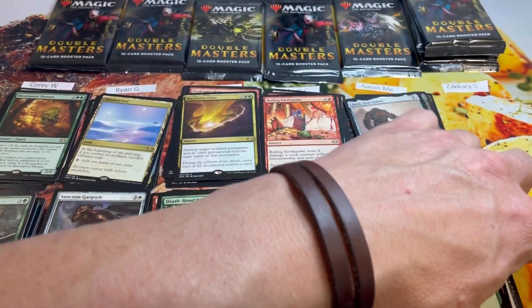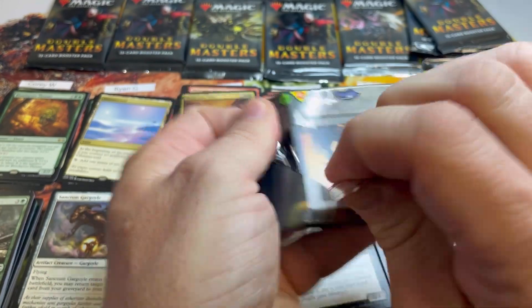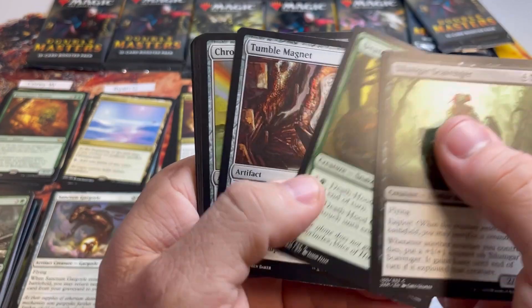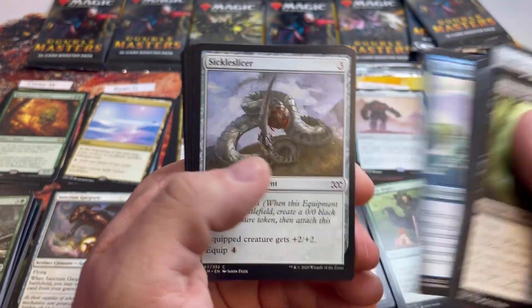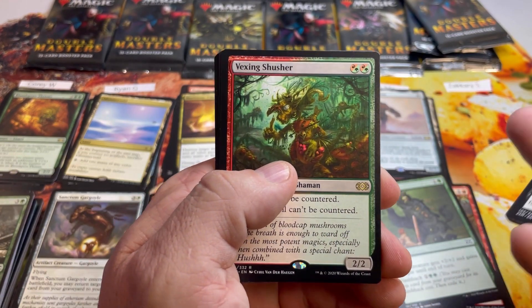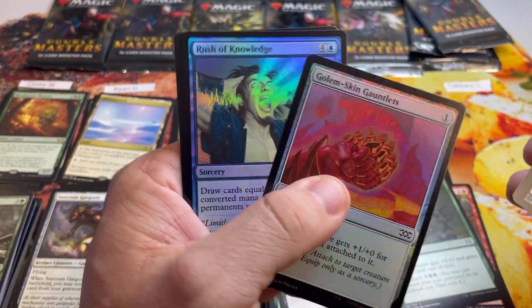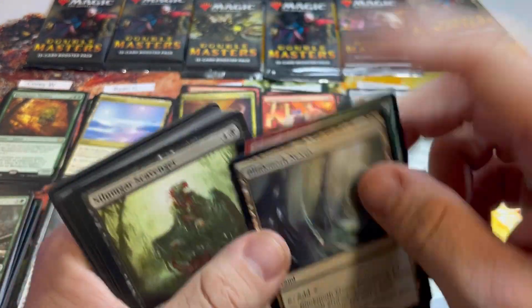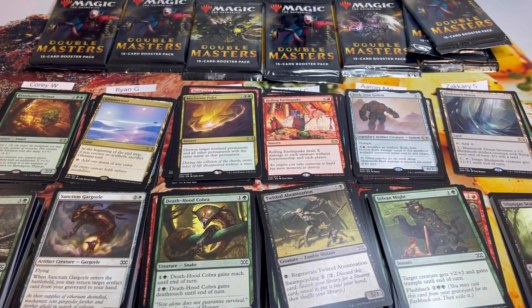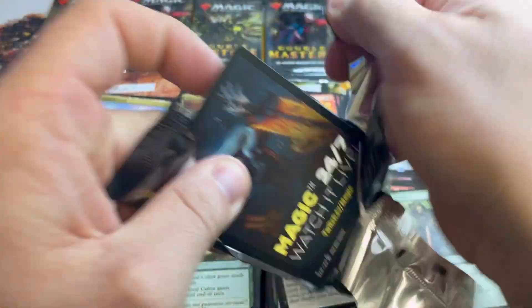Zachary, let's go. I still feel like we're only about halfway there on the mythics, so hopefully the last bit of this box is going to be really good. Pack one: Vexing Shusher — very nice — and a Blinkmoth Nexus. Lands on lands on lands — what is going on with this box? It is not free real estate!